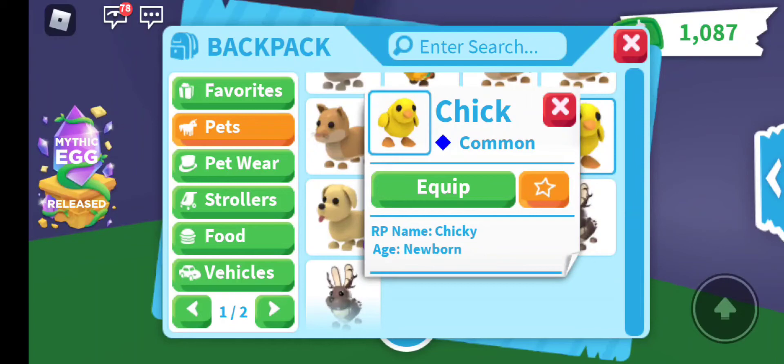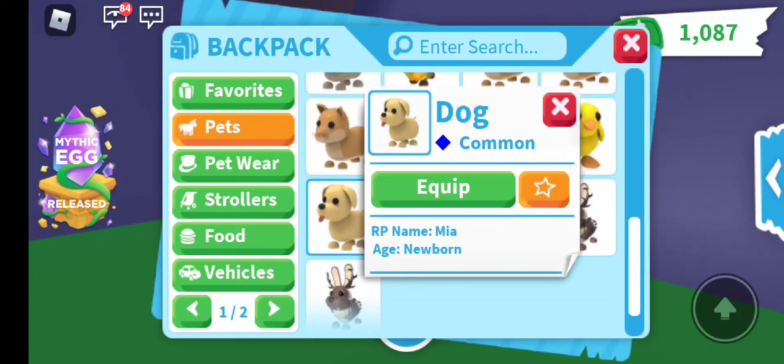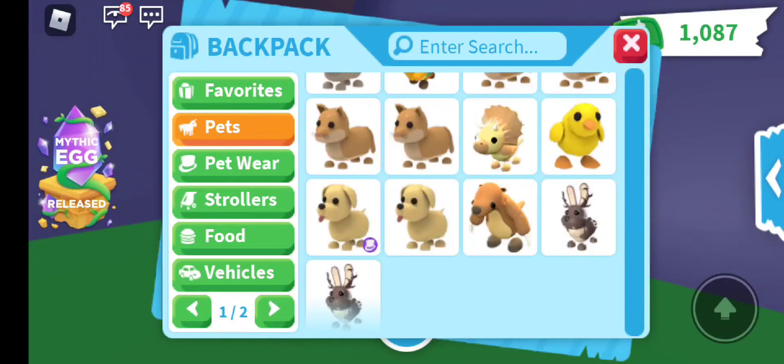The Duck — well, the Chick, which lots of people want, but you can't trade because of that icon, I think. Then I have two Dogs, a Grand Sloth, and two Open Tingers.